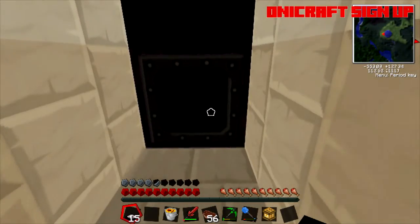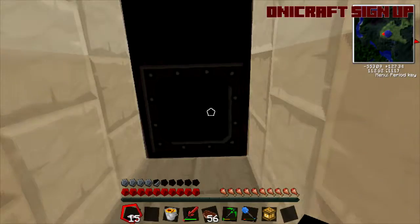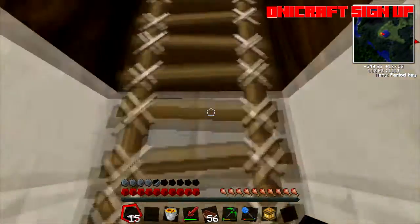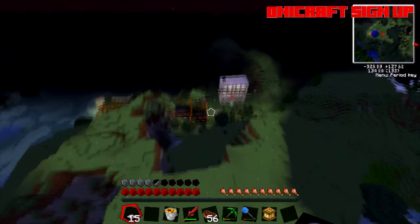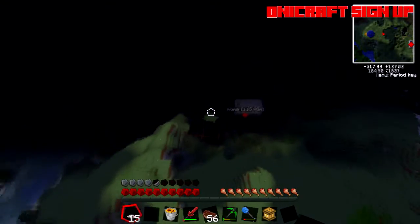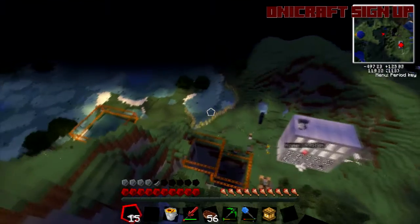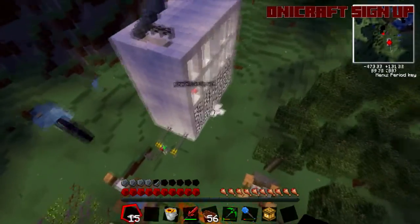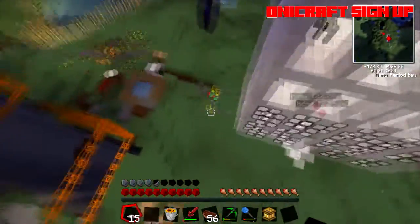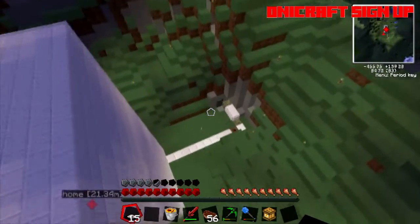Teket is a mod pack which a lot of you, most probably a lot of you, would have heard of. Let me just grab some of this dark matter. Today I decided I'd show you around our Teket place. I am wearing a jetpack. So this is all our stuff — we've got a nuclear reactor powering everything, we've got our quarry over there which produces a lot of nice items, Jack Ray's into the bees and the forestry mod, and I'll show you our nuclear reactor.